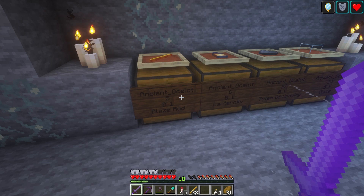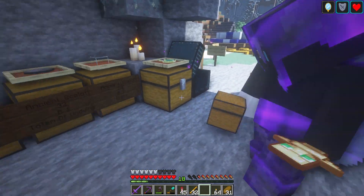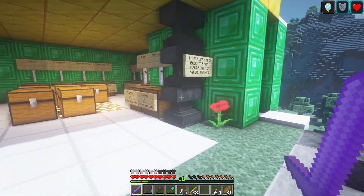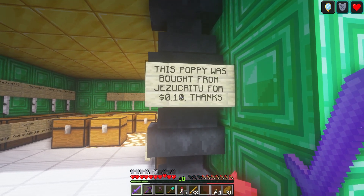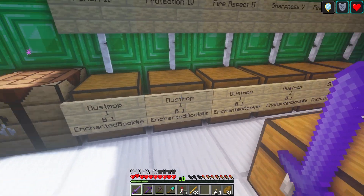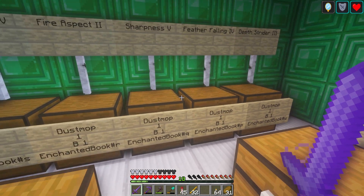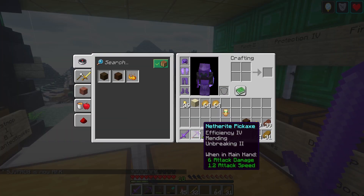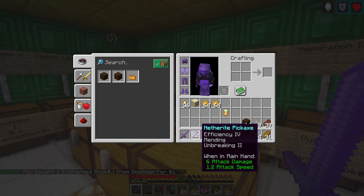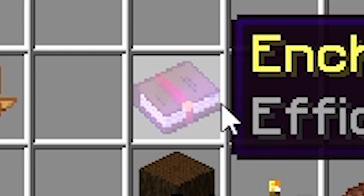Wait, it says totem of undying but there's actually gunpowder there — I'm very confused. The last shop is from Dustmob, the other helper on the server. Dustmob's shop has enchanted books and they actually say the names — that's what we need. Fire Aspect and Sharpness 5 for one diamond — that's a good deal. Also Efficiency 5 — I get Efficiency 5, that's so cool. Unbreaking is out of stock, which sucks. But I have Efficiency, and that's pretty good. He also has Feather Falling and Frost Walker. I would really like more Unbreaking too. It's sad that it's all out of stock.